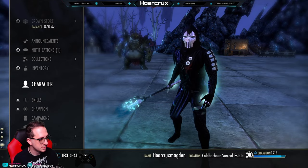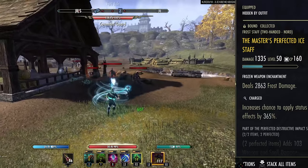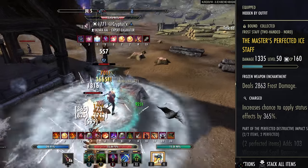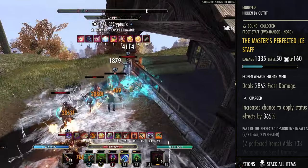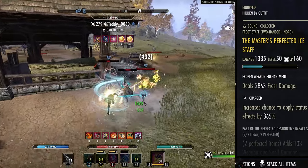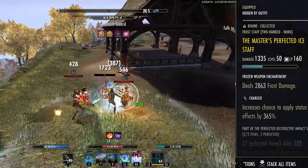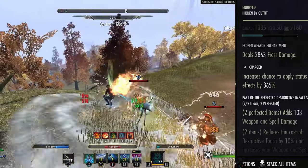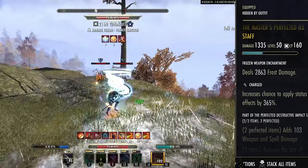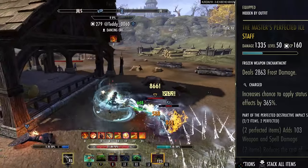Let's go ahead and hop into the sets. I'm going to explain this in a multitude of ways — you don't have to run any one set way; it's very easy to interchange sets and abilities. From the perspective of a solo 1vX player — battlegrounds or group play might be a little bit different. We're running the Master's Perfected Ice Staff with Charge trait and the Frost Damage enchantment. The Magden gets a lot of benefits from applying the Brittle status effect, and we have a lot of other synergy on the build that really amplifies our status effect damage.